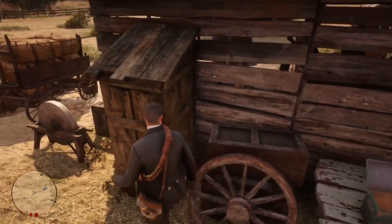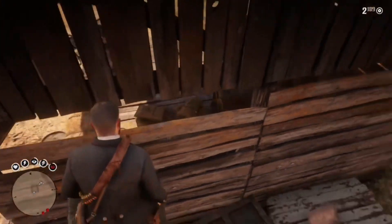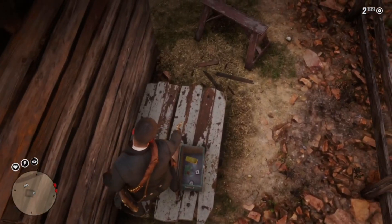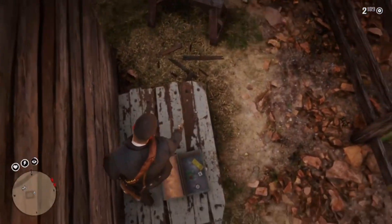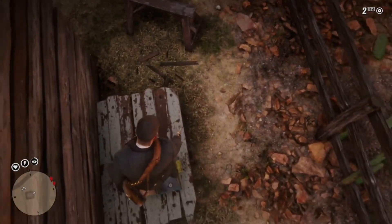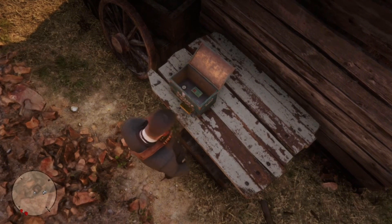Now climb on top of the cabinet and walk over to the table. Pull out your pistol and use it to help guide yourself to knock the gold bar out of the box. It takes some patience to knock the gold out. Now go ahead and pick up the gold bar.